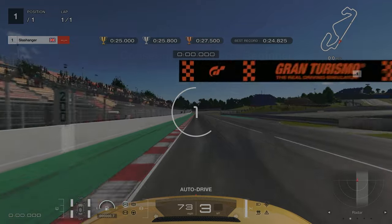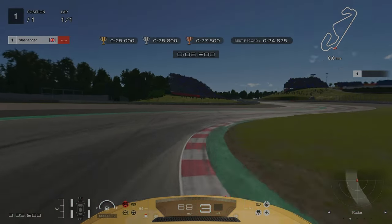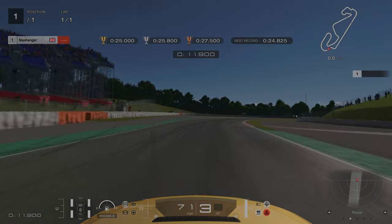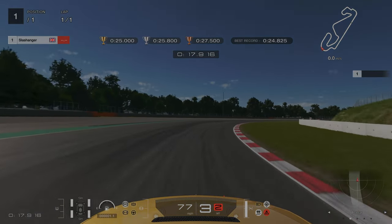For license challenge number seven, we're going to be braking at the gravel path on the left-hand side. For the chicane, we're going to be using as much of the track as we can, using the red and white and the green kerbing at the same time. Coming round for this right-hander, we're going to be feathering the throttle as we're going round, as we don't want to apply too much throttle — this will mean that we end up going wide and losing time.